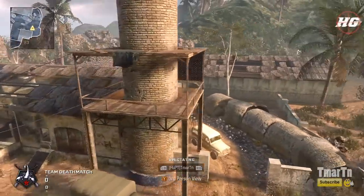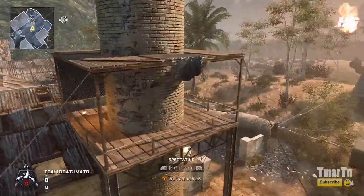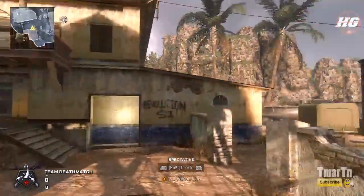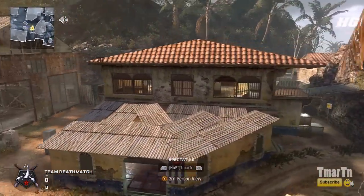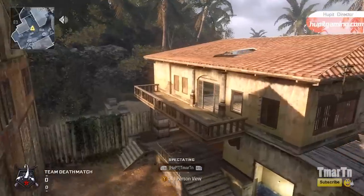First of all, we've got the tower here. Not a lot of people camp here, but some do, so if you want to call them out, this is called the tower. Here's the broken building — it's falling apart over here, there's a hole in the wall, so this is called broken. And this is the main house, or just the house. A lot of fighting takes place in this area of the map, so if you call it the house, you're going to be good to go.